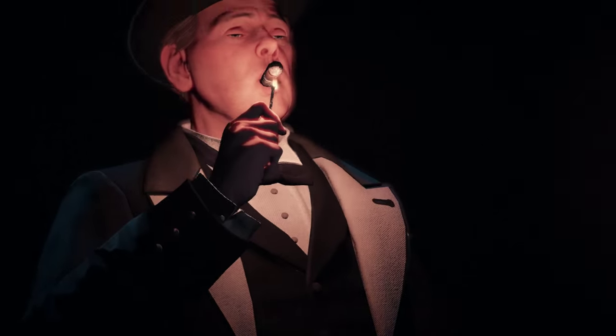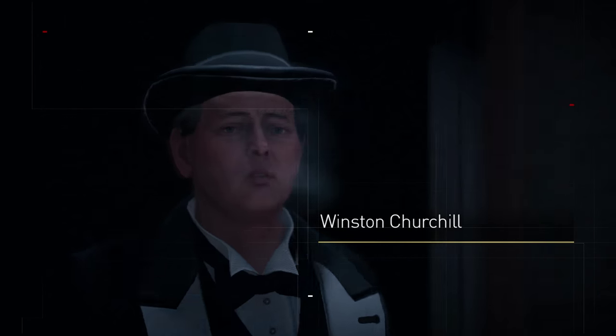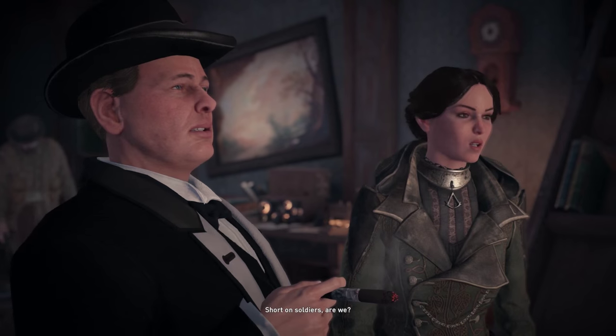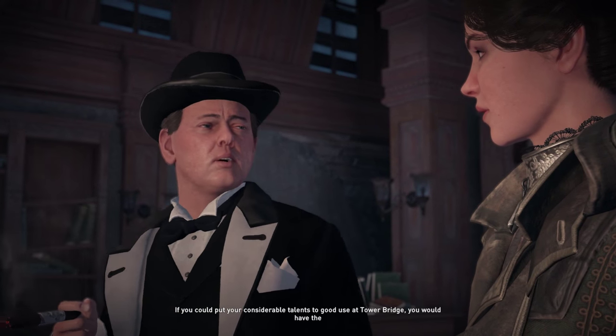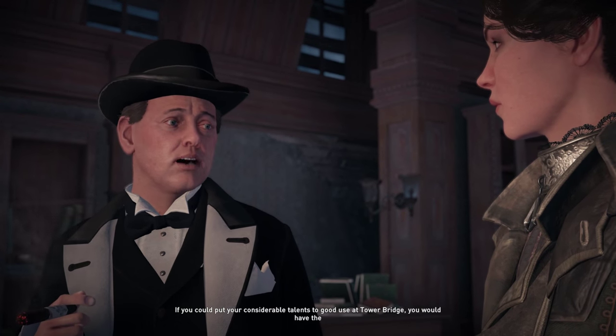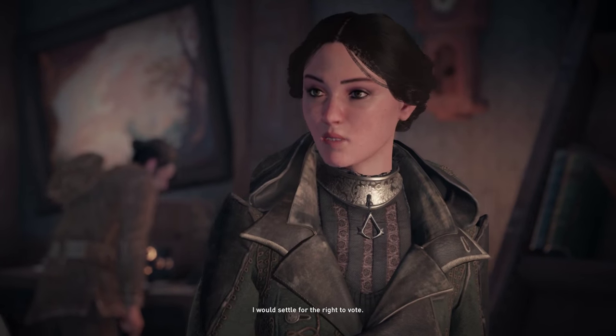She's not the only surprise character in this section, though. A young Winston Churchill features heavily and acts as a mission-giver who tries to rope Lydia into joining the British Secret Service. "If you could put your considerable talents to good use at Tower Bridge, you would have the thanks of a brave but beleaguered nation." "I would settle for the right to vote."